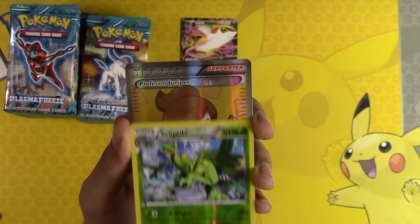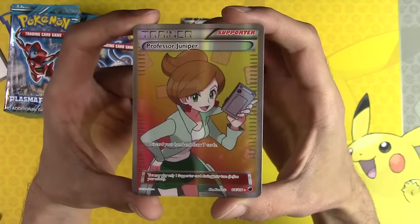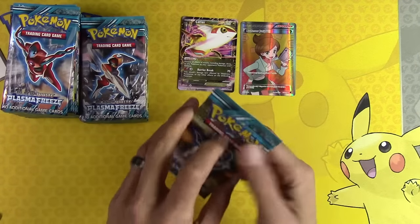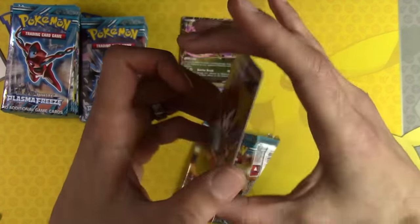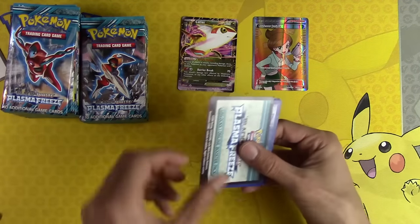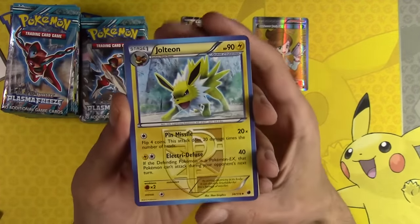Druddigon, Sceptile. Professor Juniper Full Art - that is a sweet card. That's one of the better cards in the set. I collect Full Art Trainers, one of each at least. What condition is this one? It's in really good condition too - probably swap out my other one for that one. I collect one of each, not any Full Art Trainer, otherwise I'd go broke with Professor Sycamores right now.